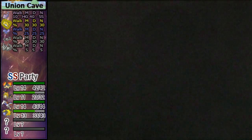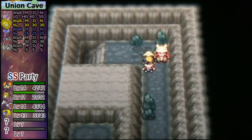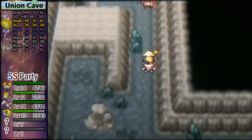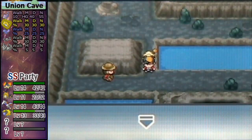So many useless X-Items here. Just for the record, in this walkthrough I do not show hidden items because I don't know where all of them are. But often you'll see me randomly walk up to a rock and check it — I have a knack for spotting suspicious rocks that have items. That's kind of my specialty, so always feel free to check rocks because you never know when they might have an item.